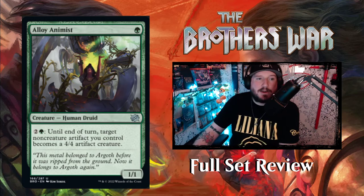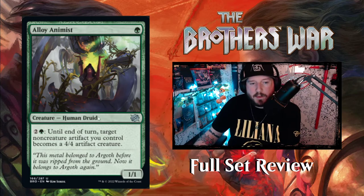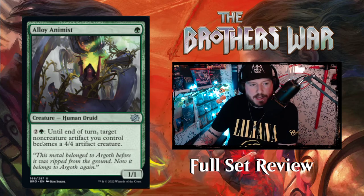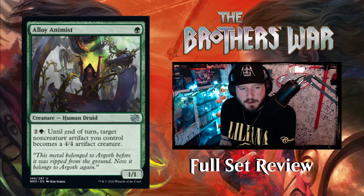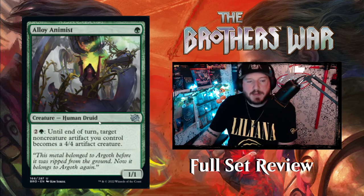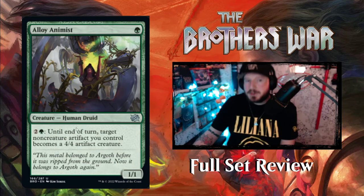First up we have Alloy Animist. For 1 green you get a 1-1 Human Druid creature. For 2 and a green until end of turn, target non-creature artifact you control becomes a 4-4 artifact creature. Interesting.